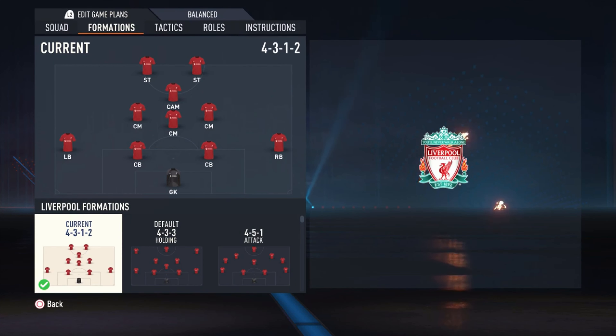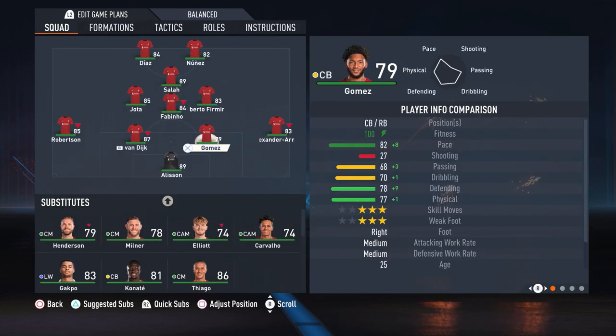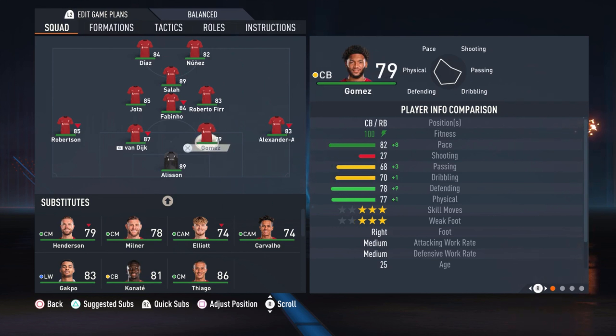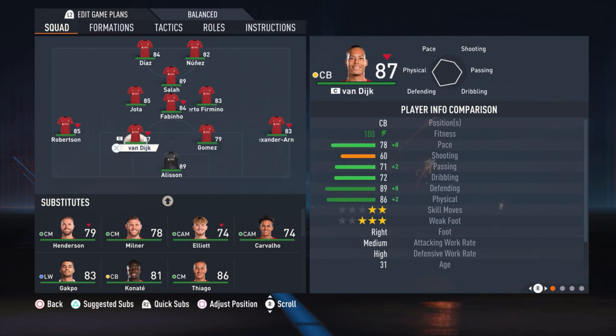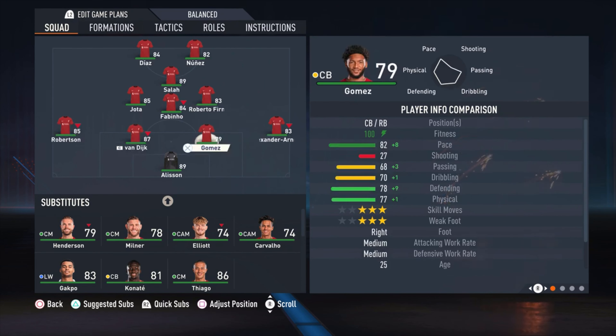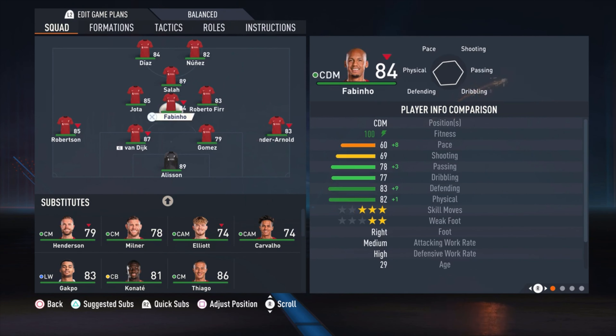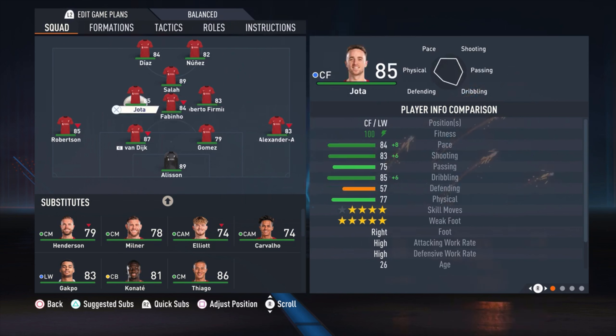The formation is the 4-3-1-2. I'm using Alisson as the goalkeeper, Trent Alexander-Arnold as the right defender, Gomez and Van Dijk as the center backs, and Robertson as the left defender. I'm using Firmino as a central midfielder, Fabinho as the most defensive midfielder, and Jota as a central midfielder.